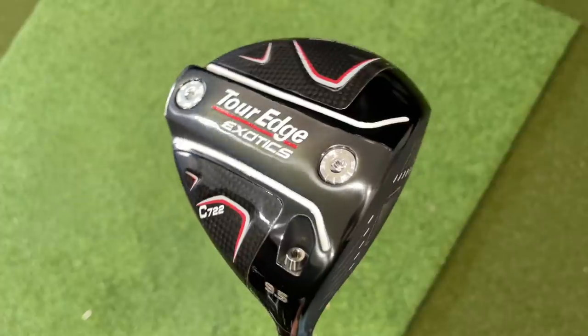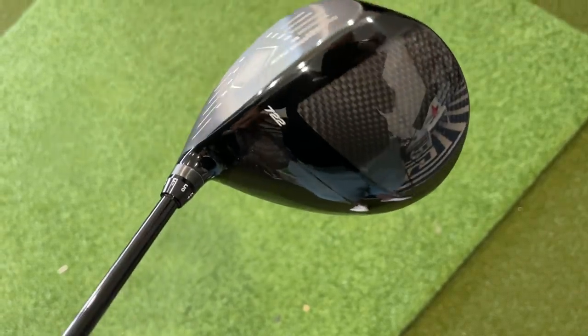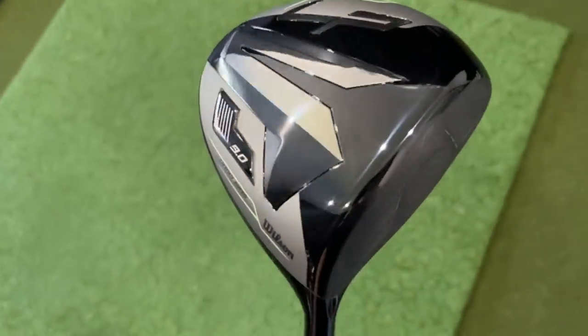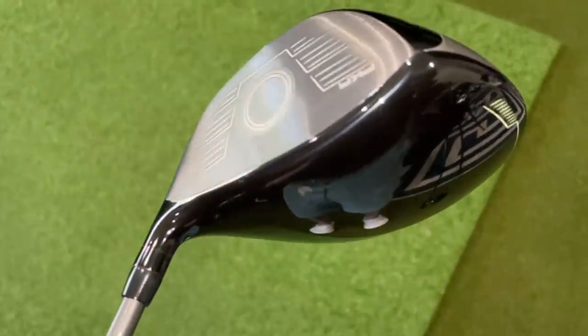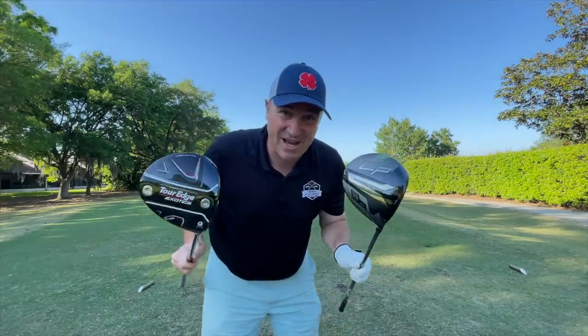Hey golf people, we are putting the Tor Edge Exotic C722 right up against the Wilson Launchpad 2. These are both 2022 releases from the Windy City. We're going to find out which one of these two comes out on top.